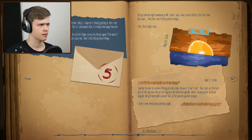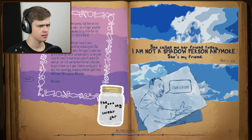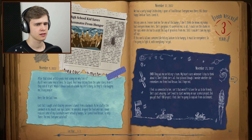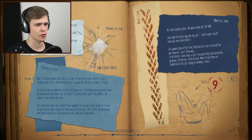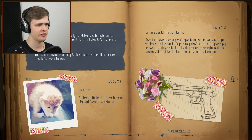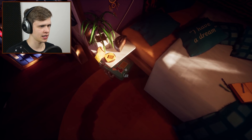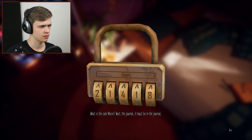Still missing something here. Wait — wait, I see it. Three... four... nine... five... one. Three, four, five, nine, one. What is the code, Marie? Wait — the journal, it must be in the journal. Of course it is. She must have written it down here.